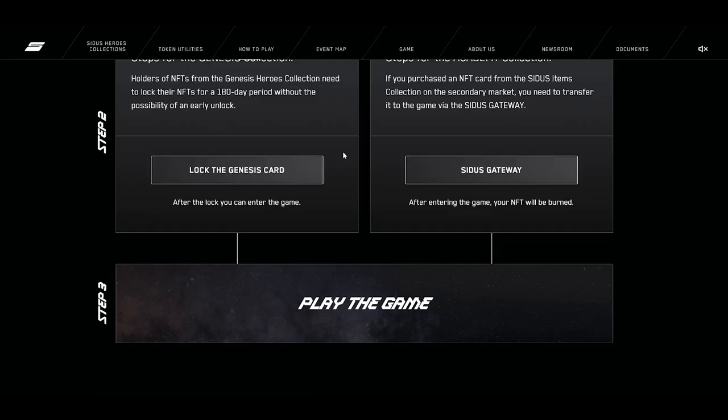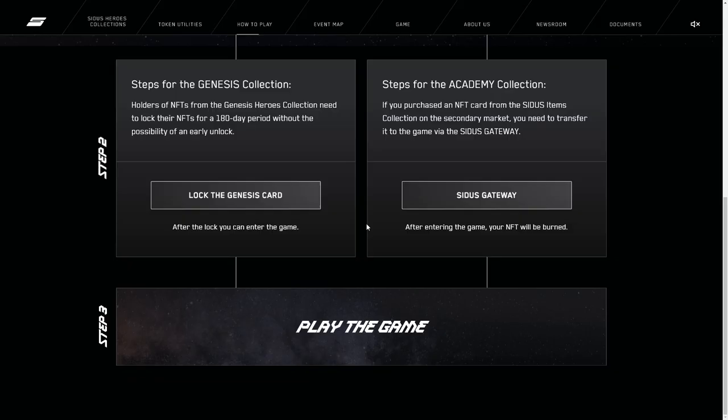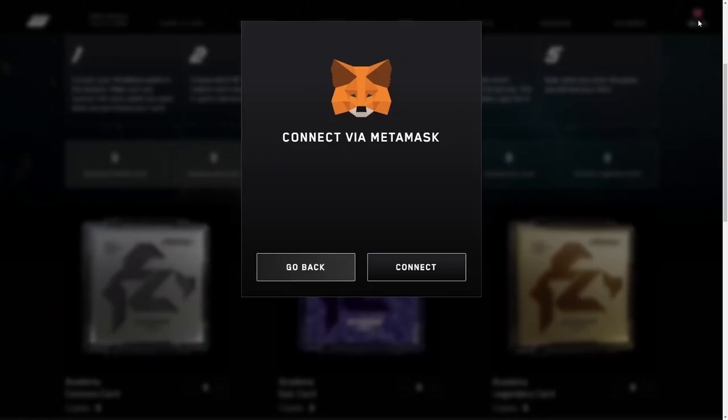Once the transaction is approved, you can enter the game and create an in-game character. If you bought a Genesis or an Academy card, the process will be slightly different. Find the Sido's Getaway page and connect your MetaMask wallet to the website — make sure you connect the same wallet you used when you purchased your card. Choose which NFT you want to redeem and transform it into your in-game character. Then approve the contract; this transaction takes a gas fee in ETH. After that, send your NFT to the smart contract where it will be burned — this transaction also takes a gas fee in ETH. Now you'll be able to release your in-game character inside the game.